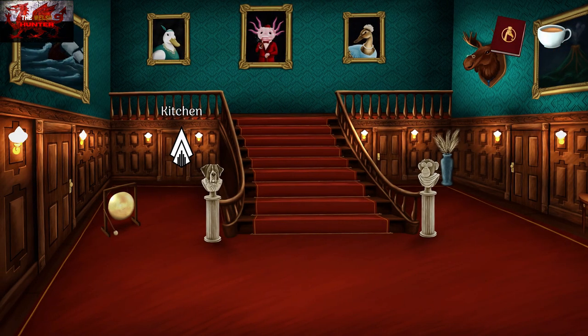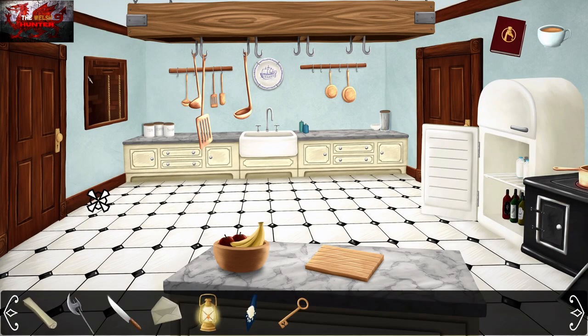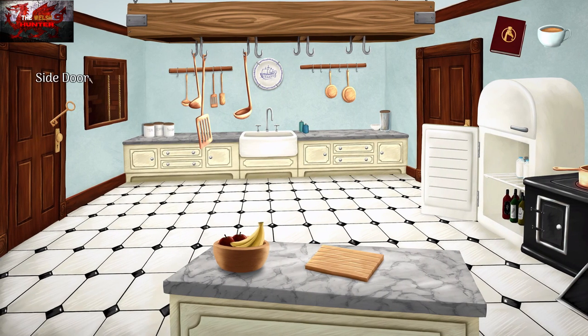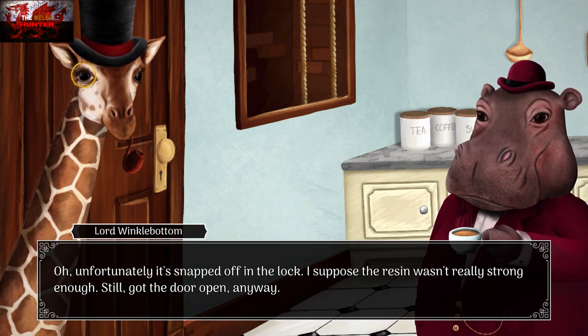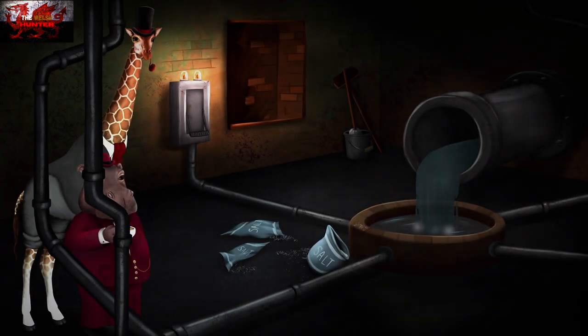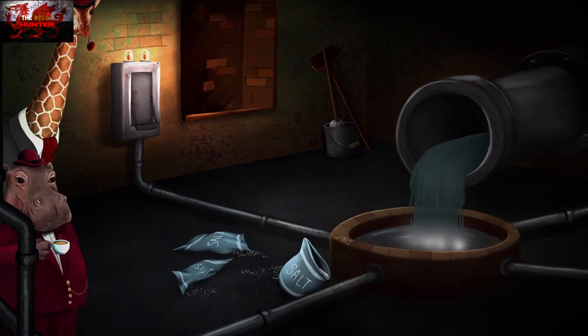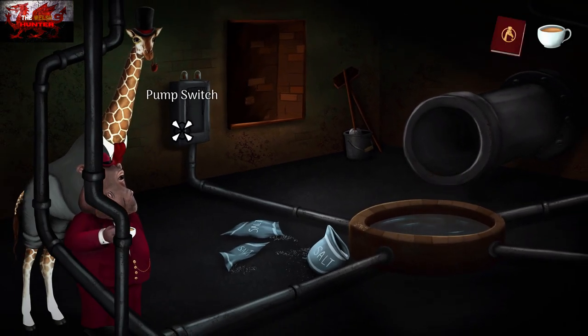Go into the kitchen. Use the key cast — the cast key — on the side door next to the dumbwaiter. It's going to open up a whole new area. Salt in the water — wonder how he died. Interact with the pump switch. Make sure that the water there is turned off.